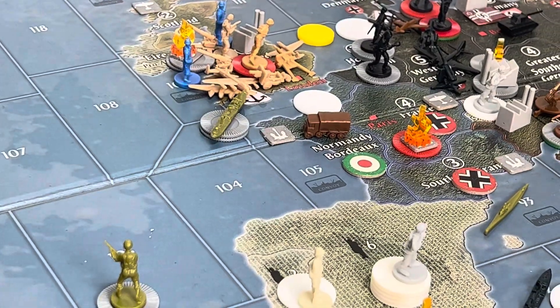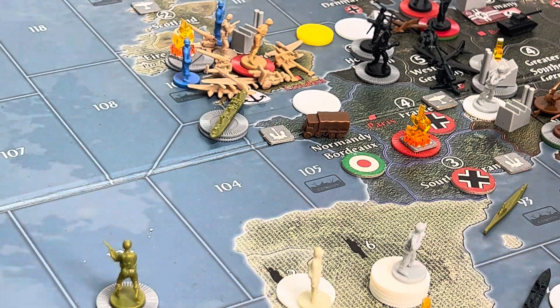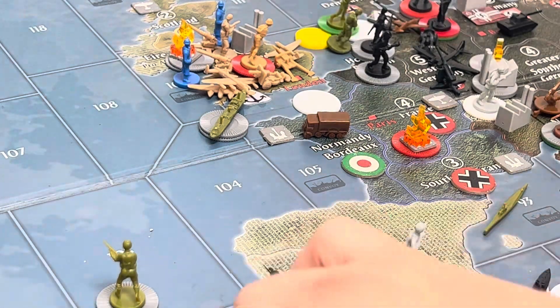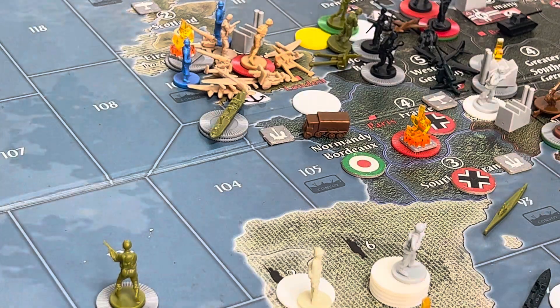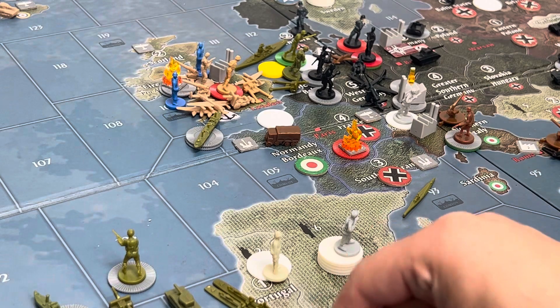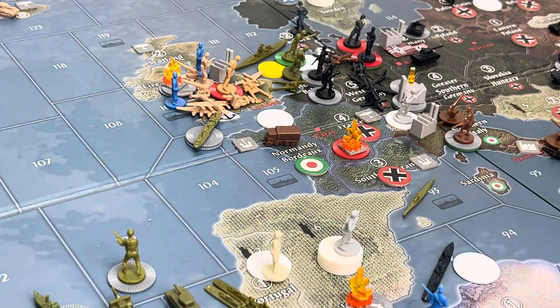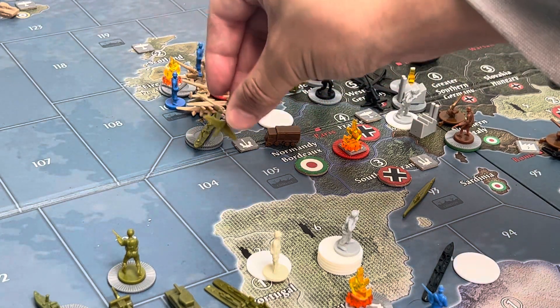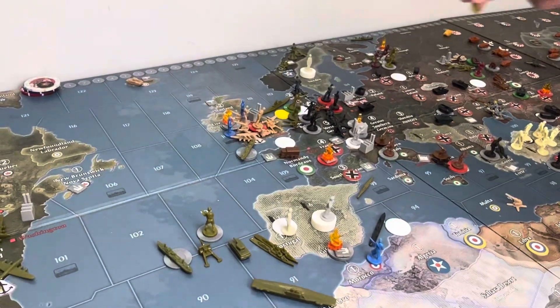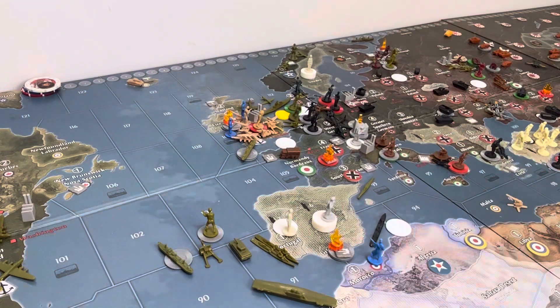This is the invasion right now. Not a huge force, but it will do. Five infantry and one artillery will be landing in Holland, Belgium. I'm going to bring in one artillery as well. The battleship is going to bombard as well. The tactical and the fighter that was in C-Zone 91 will go into 104 — one, two, three — and they're going to have one space left over. They're probably just going to handle that aircraft carrier.